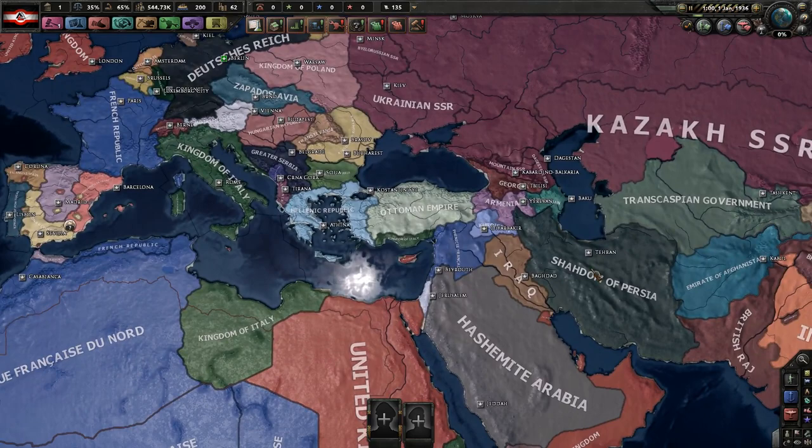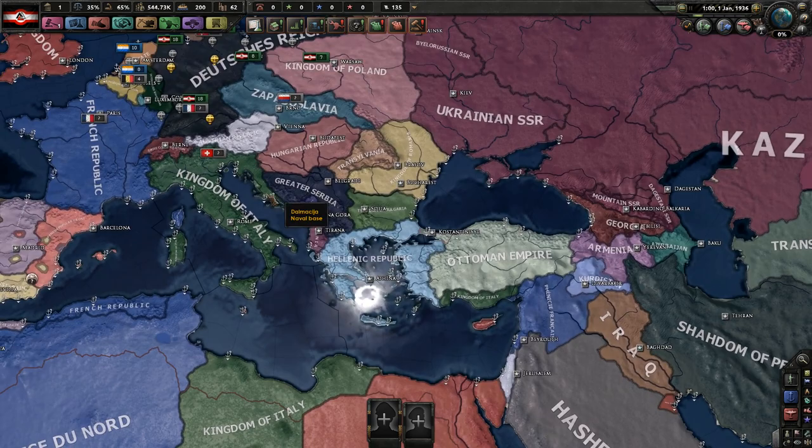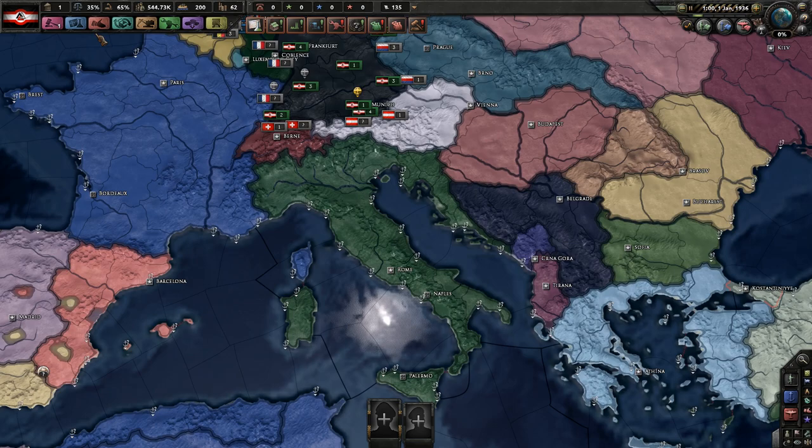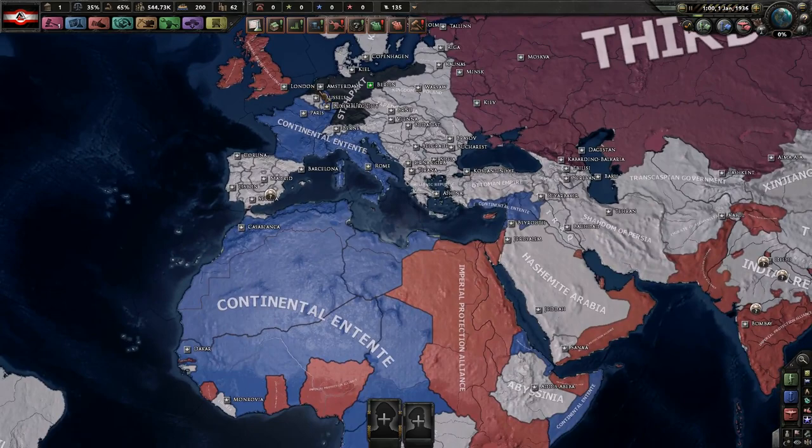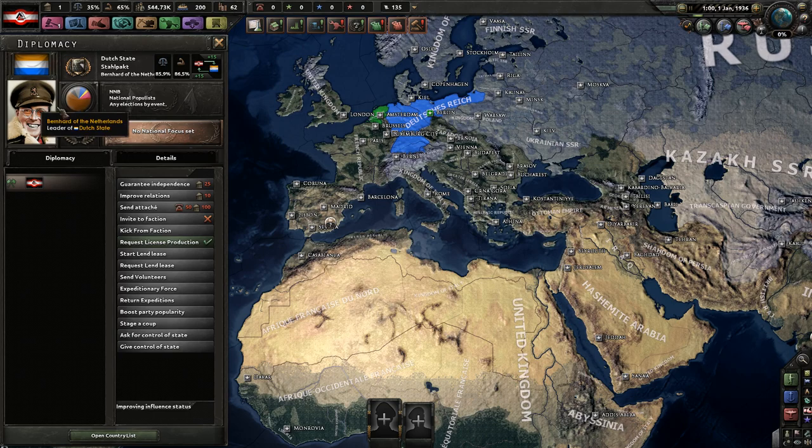Spain's in the middle of a civil war. The Ottoman Empire has been basically destroyed and Turkey doesn't really exist, but that's fine. Italy actually got a lot of land after Versailles, so I'm assuming they're not actually going to join the Axis. We can just look at the factions right now — we got the Stadelpact, which involves me and the Dutch, who are also fascist.